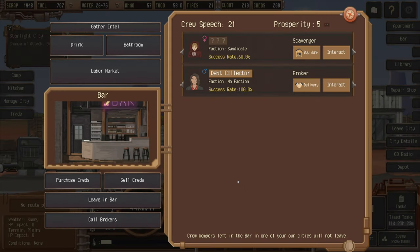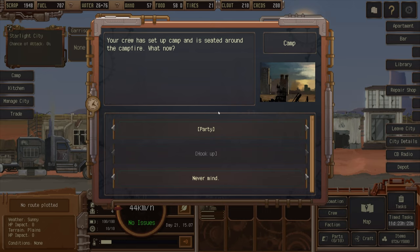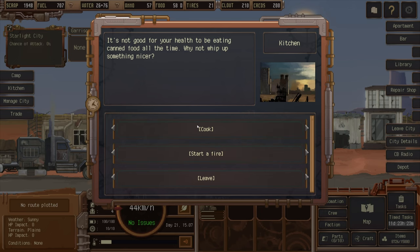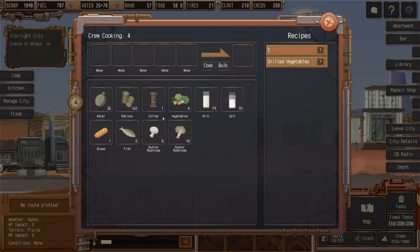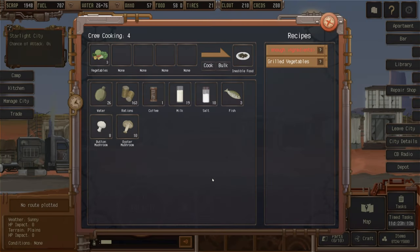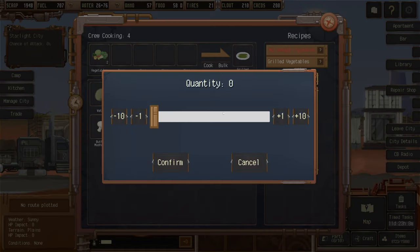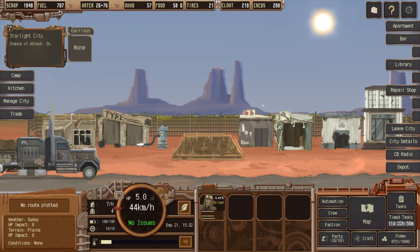More people will come to the bar as we increase prosperity. Over at the camp kitchen, we could cook something — we have a can of coffee, vegetables, and bread. Cooking vegetables and bread together gives inedible food. Going with grilled vegetables instead — well-cooked grilled vegetables, all two of them.